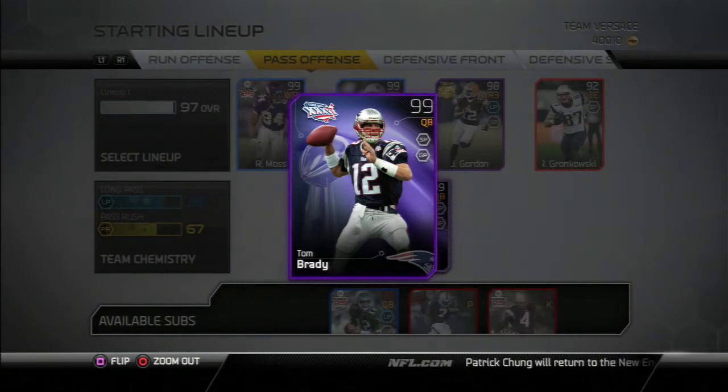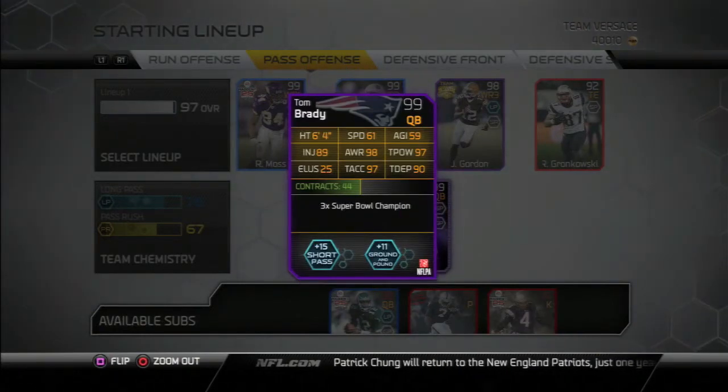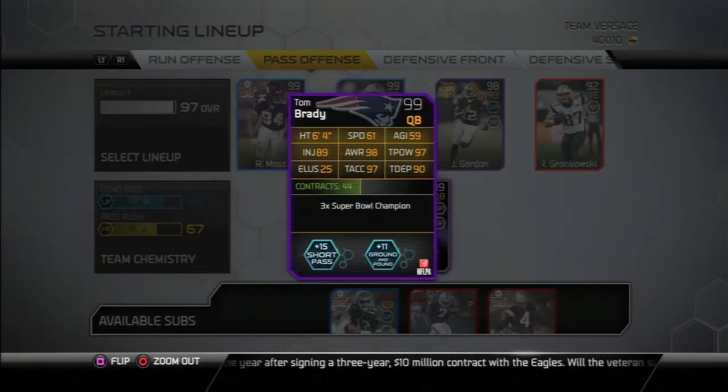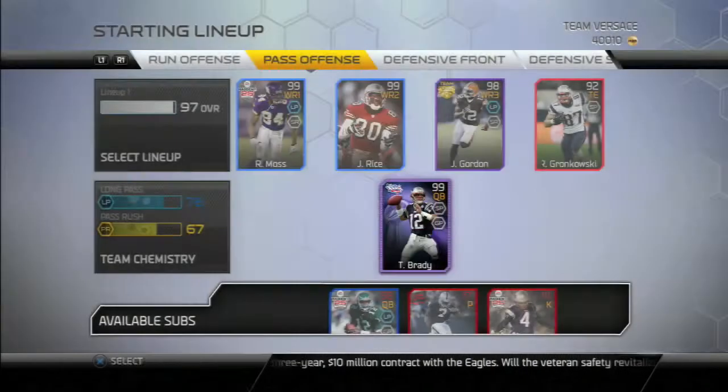Then I have this 99 Tom Brady — the Super Bowl one — who's got great throwing stats. He's got 97 throw power, 97 throw accuracy, 98 awareness. He's just an all-around great pocket passer, and with that 61 speed he can also scramble a little bit, but not much.